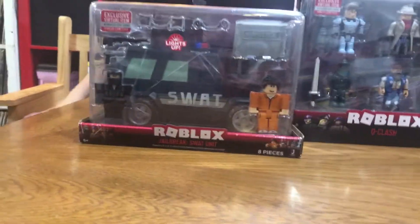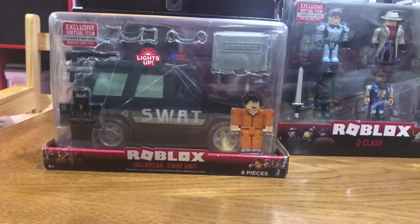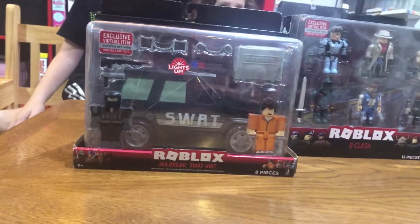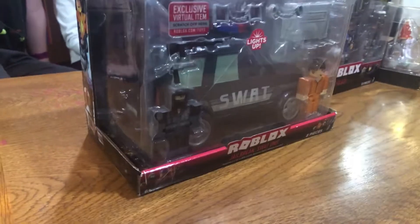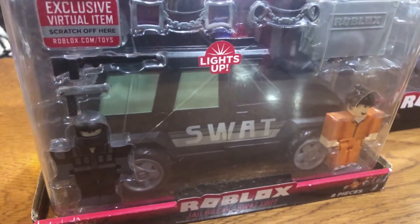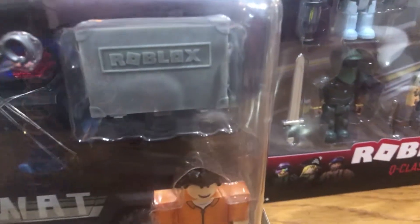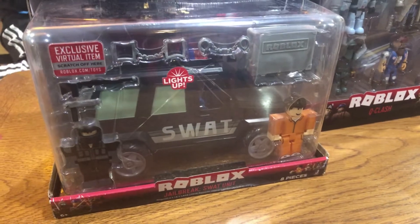What it comes with is the Jailbreak SWAT unit, which is the car. It comes with the SWAT guy and then the prisoner. It also comes with two pairs of handcuffs, a pistol, and what looks like a hunting rifle. And then there's this gray thing — I think it's a suitcase, or maybe a briefcase.